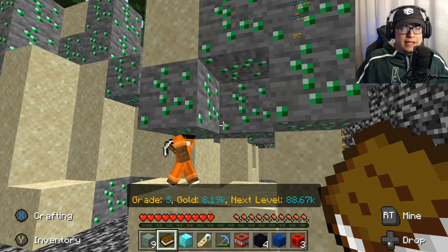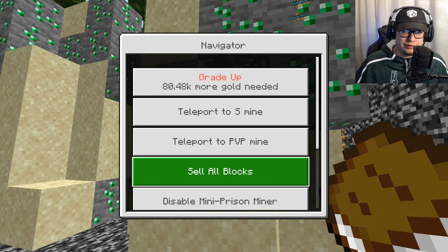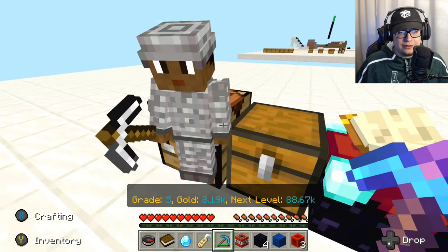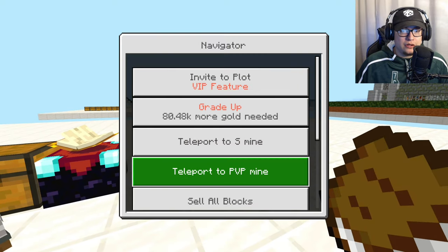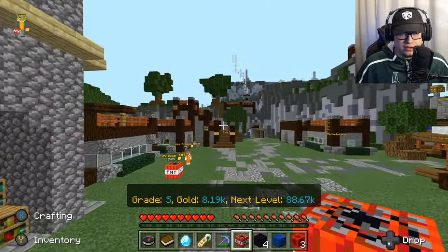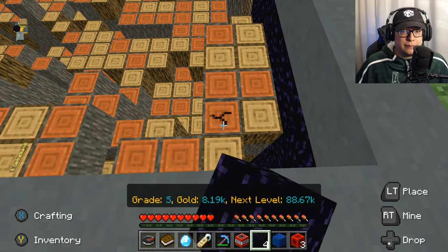Like I've said in previous videos, especially my tips and tricks, always mine the block that sells the most. But you need to get a diamond block. After you obtain the diamond block you have everything you need to make an enchantment table. All you have to do is go back to your plot. Oh, by the way, if you want to know how to make a crafting table in Lifeboat Prisons, it's very simple — it's as if you're really playing survival. All you have to do is go to Mine A and get a wood block of any kind.